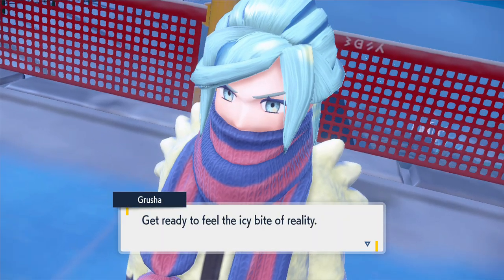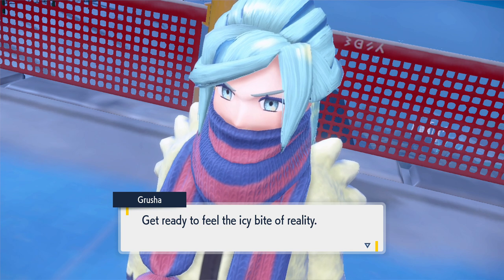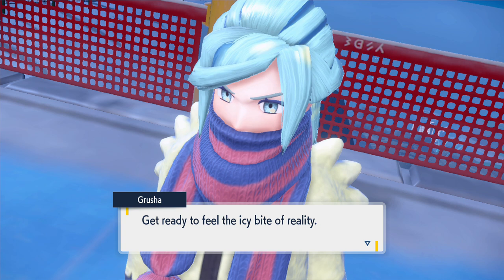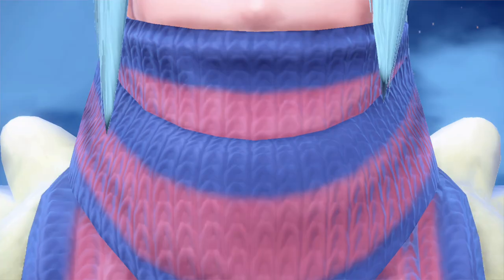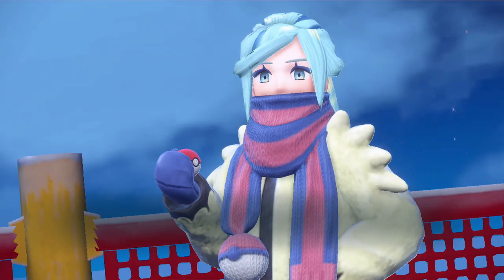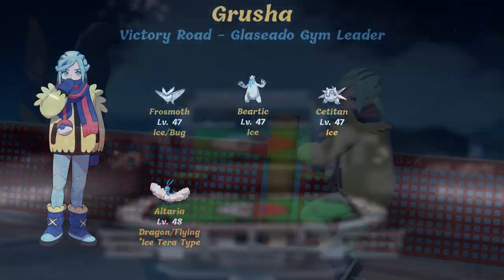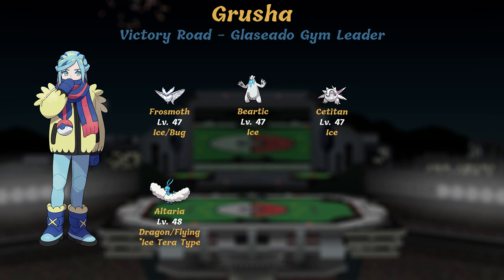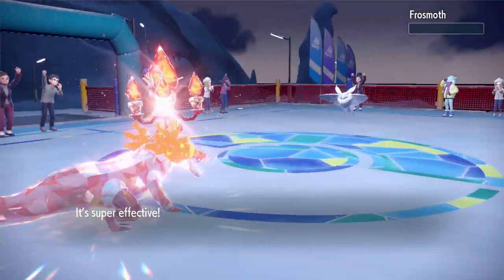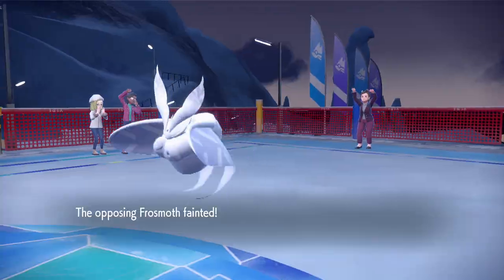The 8th and final gym leader is Grusha, the Ice-type specialist. I actually faced her 7th and was super underleveled, but my Terastalized Skeledirge combined with Torch Song and Flamethrower was enough to take down her entire team despite the level discrepancy. Her team consists of a level 47 Frosmoth, Beartic, Cetitan, and a level 48 Altaria as her ace. I had to use a revive and some hyper potions to keep Skeledirge healthy, but I broke the sequence — I'm taking that W.